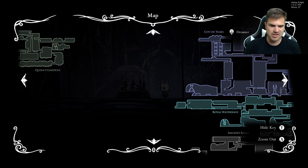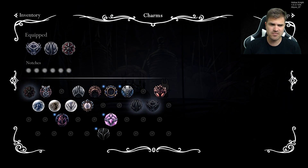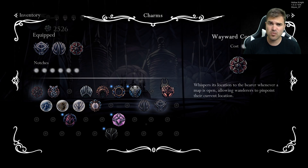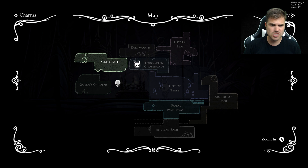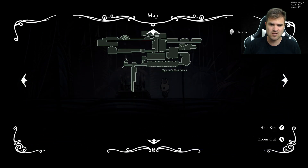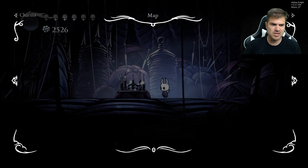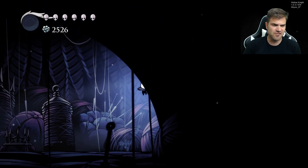Let's see, do we have a spot on the map? I do have Wayward Compass on, but it says Forgotten Crossroads, which we're definitely not at. If anything we should be in this area over here, or down in the Abyss. Yeah, it's not showing us correctly, so that's fine.